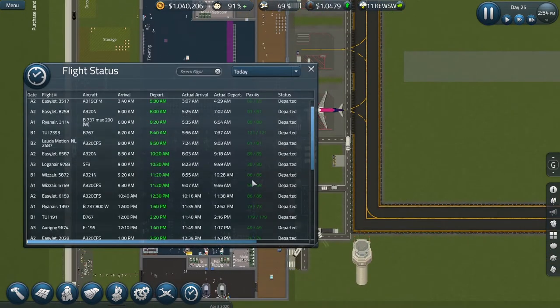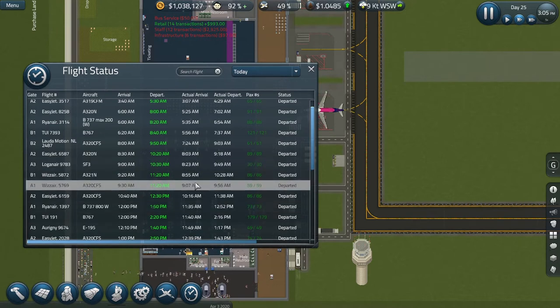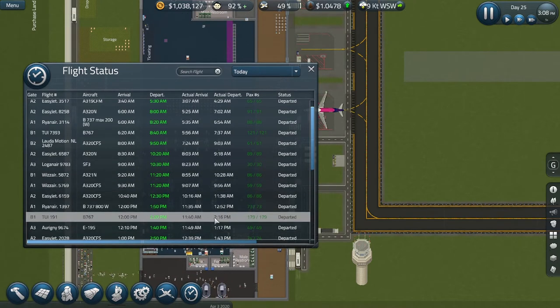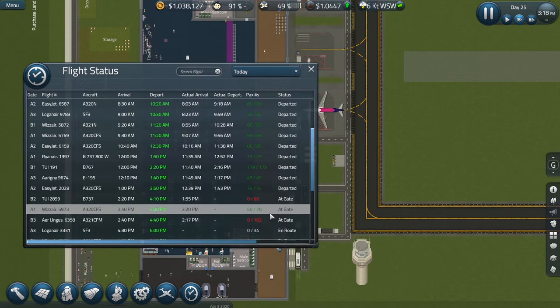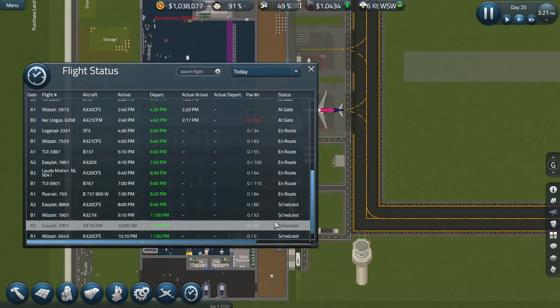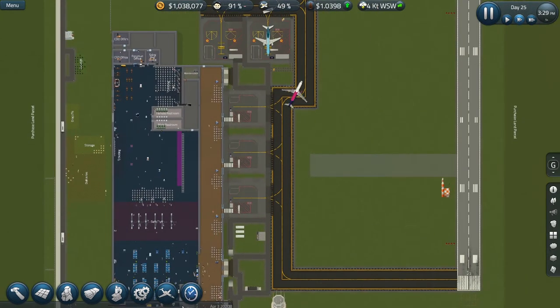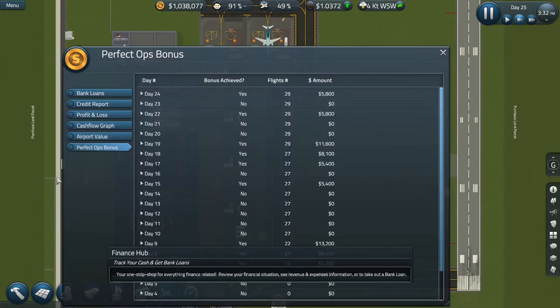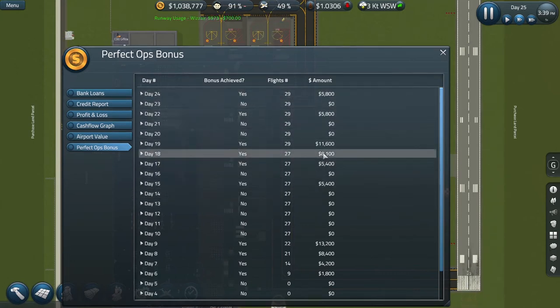Our bus — we missed it because I was messing around with the fuel ports. The big plane did depart in time — just about, four minutes early — but with a full complement of passengers, which is the key. Everything else is looking fine, so we should get another perfect operations bonus today, which will rank up from yesterday's 5,800 to over eight grand.